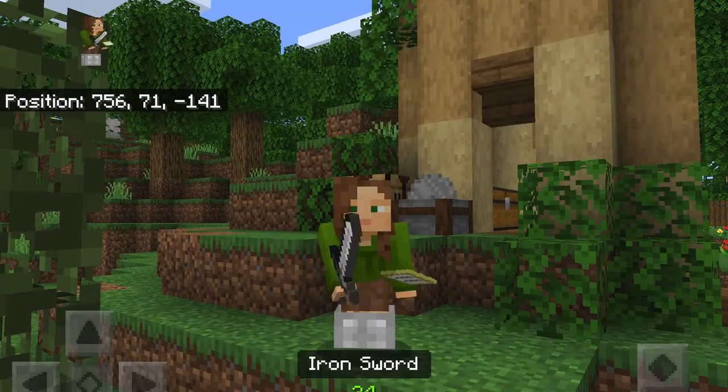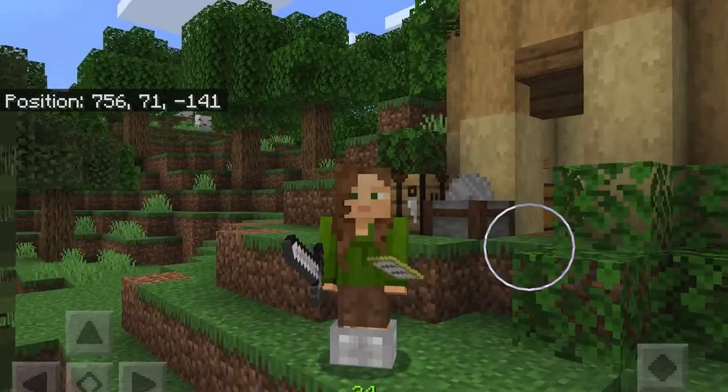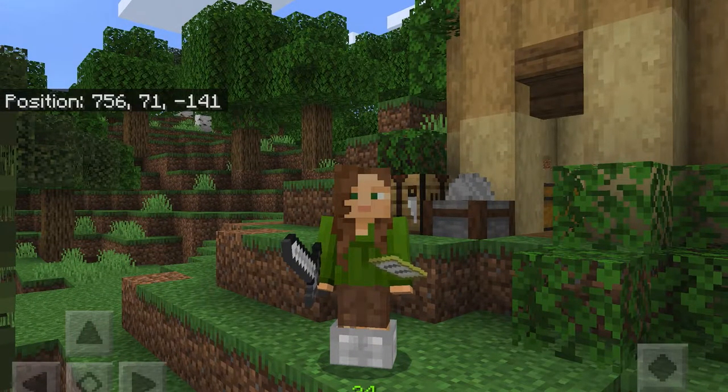I also want to add those leaves I was talking about before, so let's just quickly start placing those down. I really think this place is coming together — the leaves do really bring it to life. But that's just the outside; we need to head into the interior.